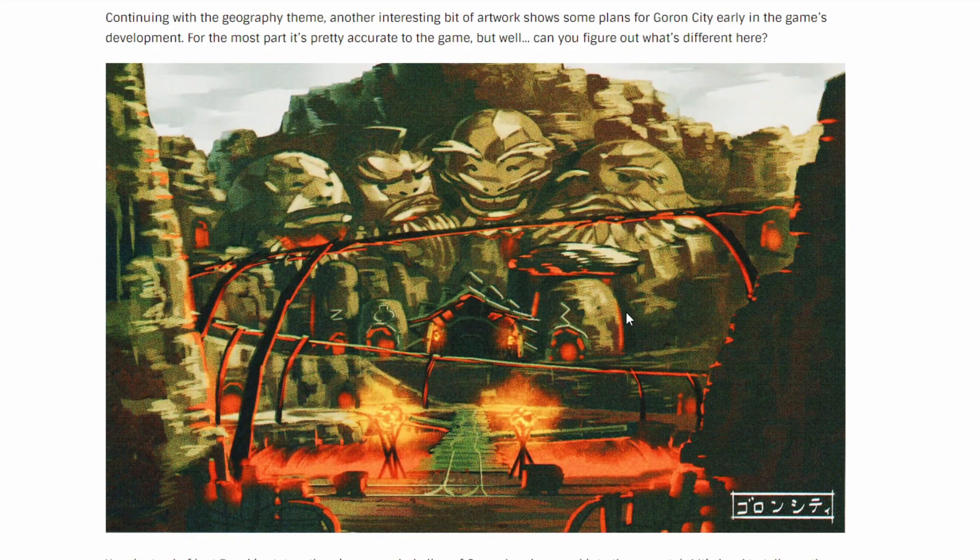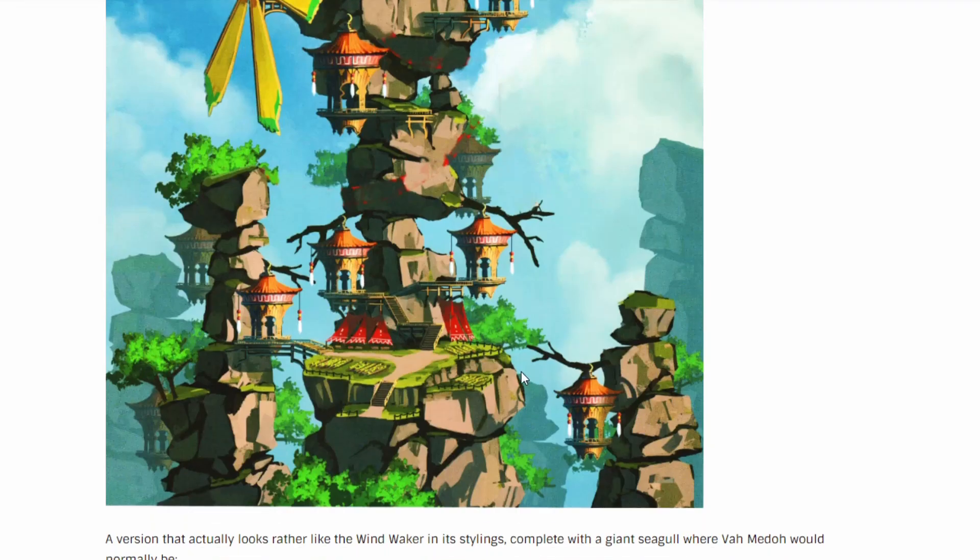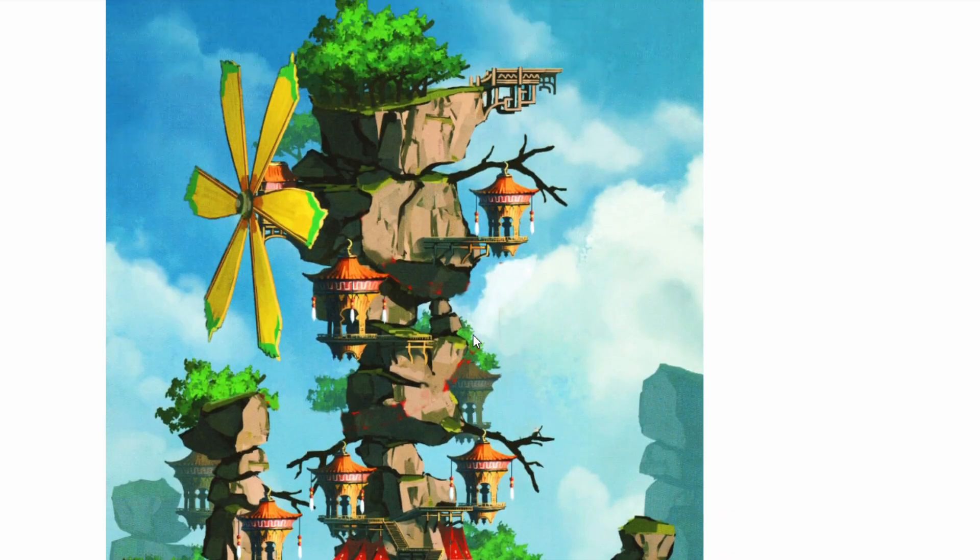Now we got a Goron City concept, which has these rails up top that look like the ones you zoom on in a minecart, but it only looks like one rail. Then we got the giant mountains and the bridge across the lava — pretty spicy. Now we got Rito Village, actually pretty similar — there's a giant windmill, the giant towers in the middle, and little houses on the edge. Not bad.